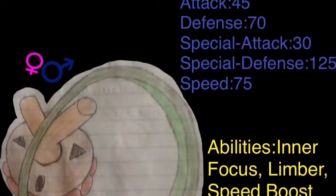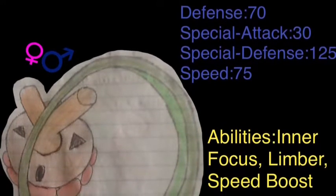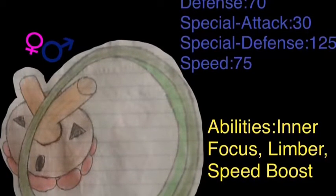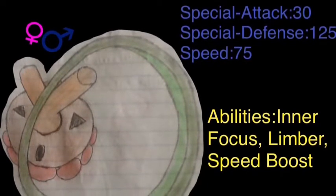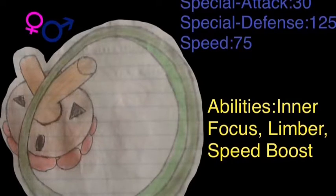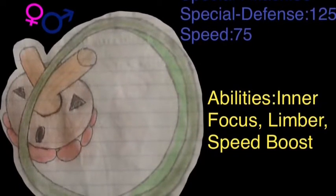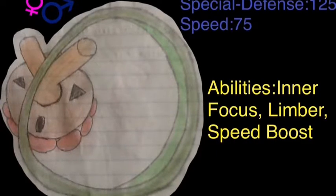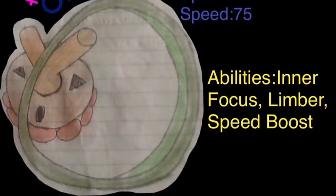It is also the Wheel Pokemon just like Sweel was. Its abilities are Inner Focus and Limber, and its hidden ability is still Speed Boost. Its Pokedex info says it races others to compete for food — basically competing for space and sunlight by outrunning each other. I apologize again for the speed stat error, but we'll move on to Surseed's evolution.